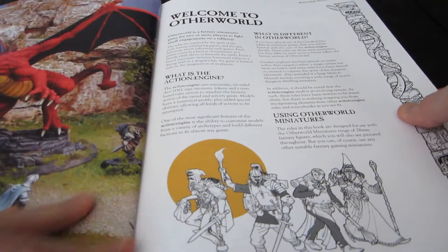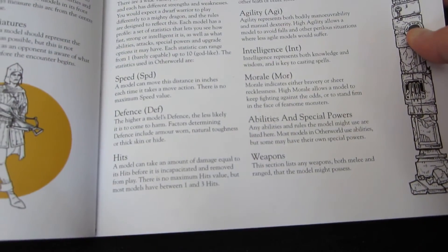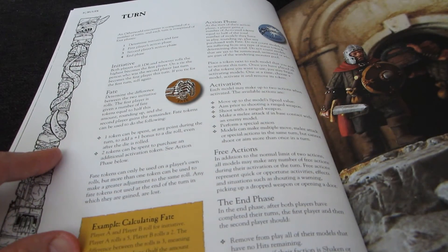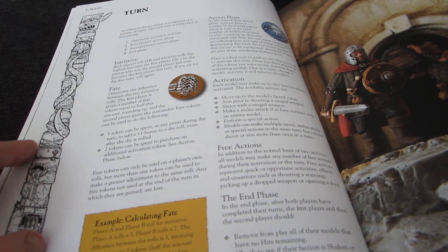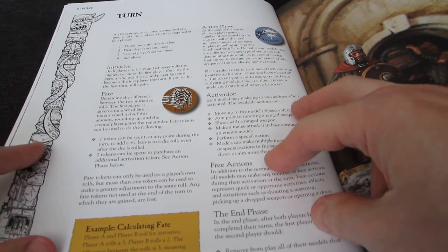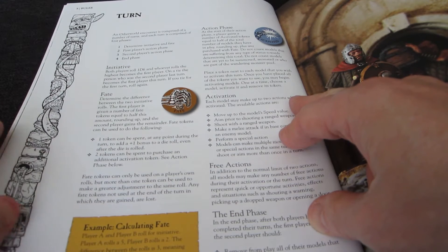The rules aren't that dissimilar from most games. Models have a number of stats and they can move, fight, and so forth. The interesting thing where games differ a lot is how activation happens — the turn order and who gets to move and act when. This is one of the areas where a game can really stand out and be different. In this system, it seems like you never get to activate all your models in a single turn.